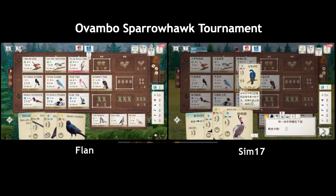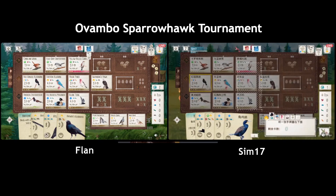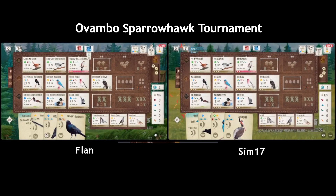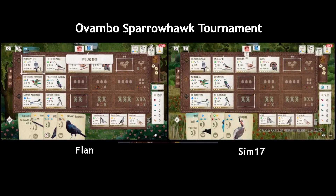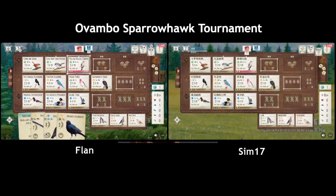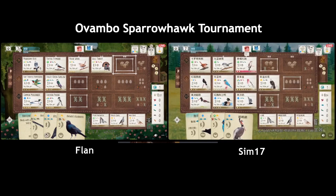Let's do a little poll — what do we think the point difference is going to be at the end of this game? I think it's gonna be like 15 points. Sim is spamming that eight-point engine for many turns, and they also got the cool bird that gets them extra eggs.